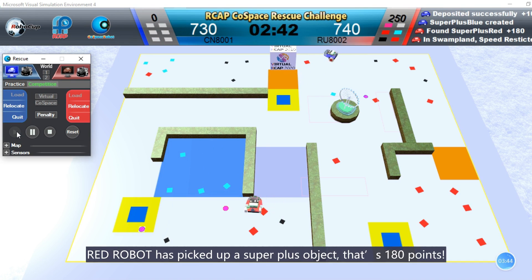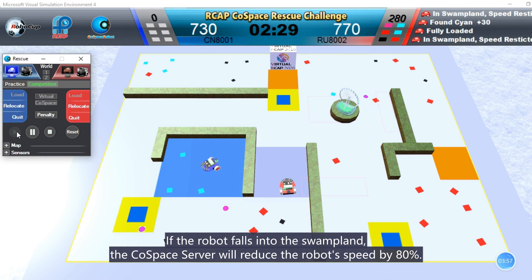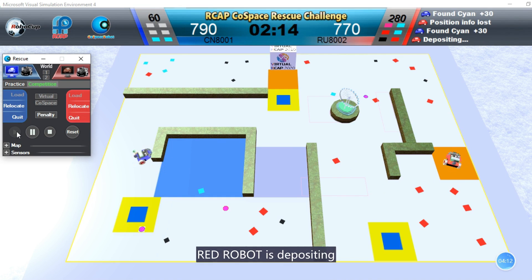Red robot has picked up a super plus object — that is 180 points. If the robot falls into the swampland, the cold-space server will reduce the robot's speed by 80%. Red robot is depositing.